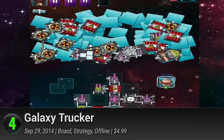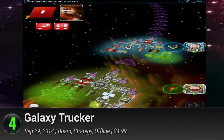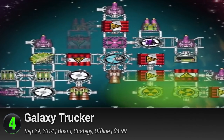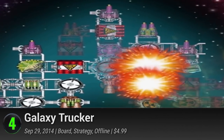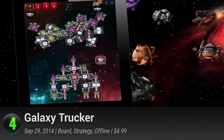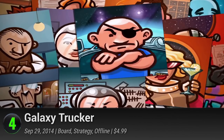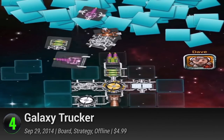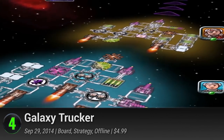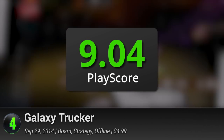4. Galaxy Trucker — another title from the board game legend Vlada Chvátal, this tabletop-turned-mobile app is here to test your skills in galactic troubleshooting. Like a trucker that knows outer space like the back of his hand, fly around the obstacle-filled cosmos and deliver the goods safely. Gameplay is divided into two phases: form your ship out of a hot mess of sewer pipes in the tile-laying build mode, and hope it survives the flight. It's a blend of offense and defense as you fend off thieving pirates, dodge asteroids, and fight against rival ships. The minefield of space navigation is tough indeed, but Galaxy Trucker delivers it with a bang. It has a PlayScore of 9.04.